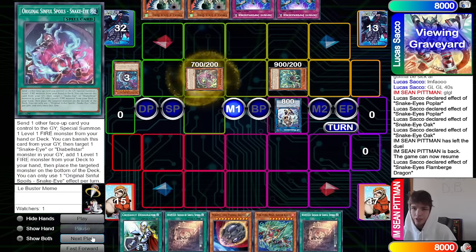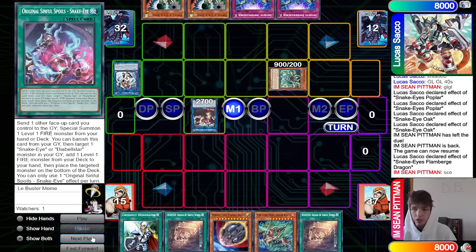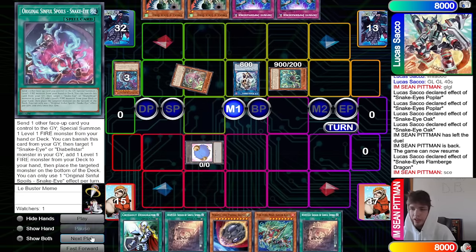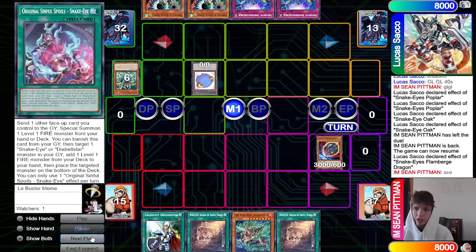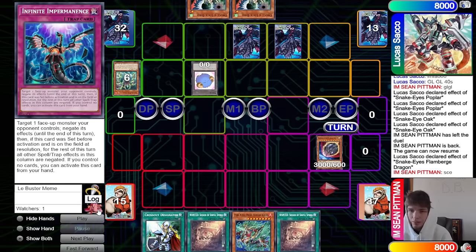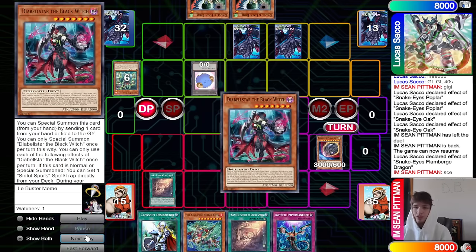Now we link those off into an IP. IP is really fine for us there. We're dropping Rock at some point — yeah, drop Rock here. I don't think you want them to have Princess in the graveyard. Now set double Imperm, pass.